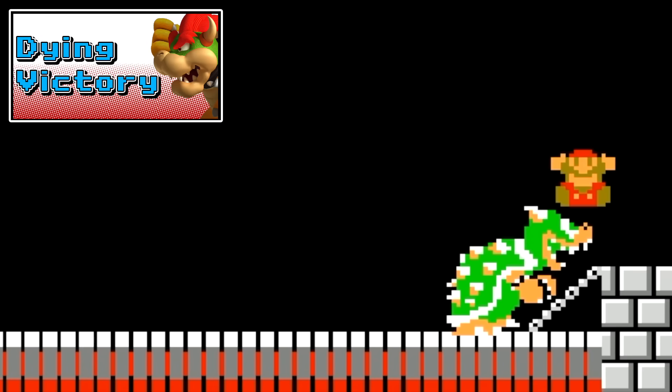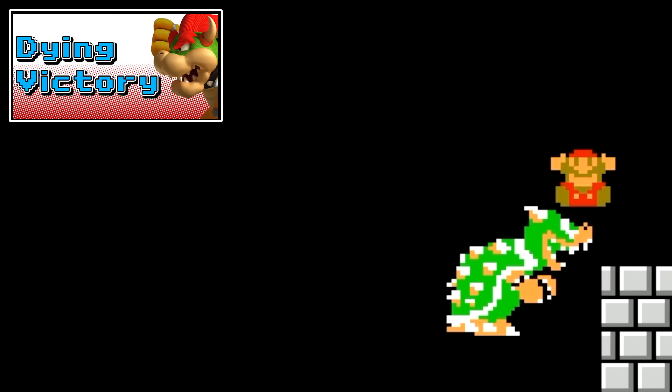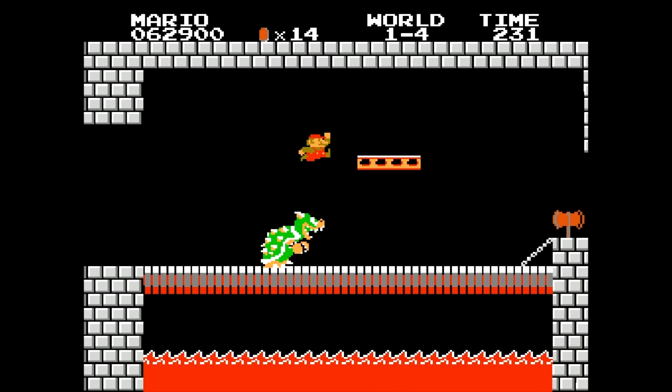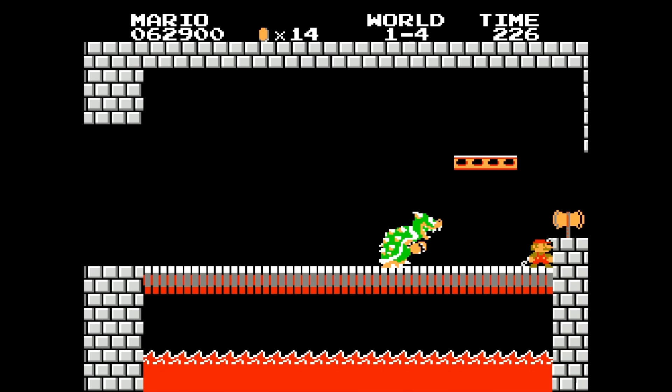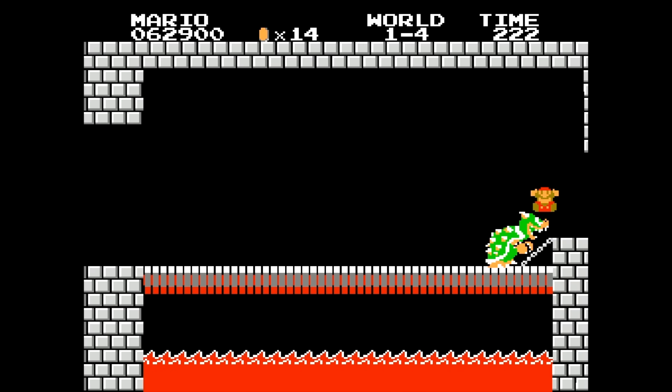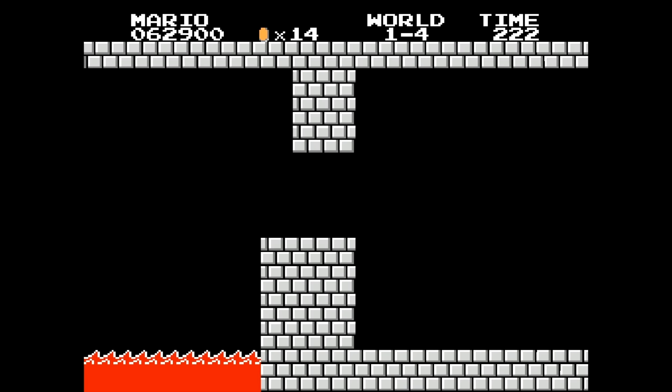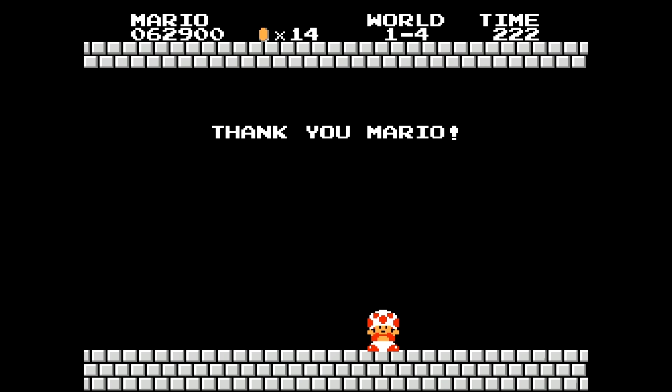Next up we have Dying Victory. This is a lot like the Little Fire Mario glitch. This time we just have to make it to Bowser, sneak by him, wait in the corner, jump, and then once again land on the axe and Bowser at the same time. Bowser falls in the lava, Mario falls in the lava.